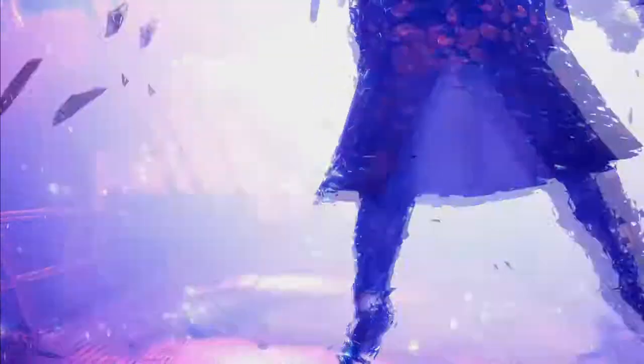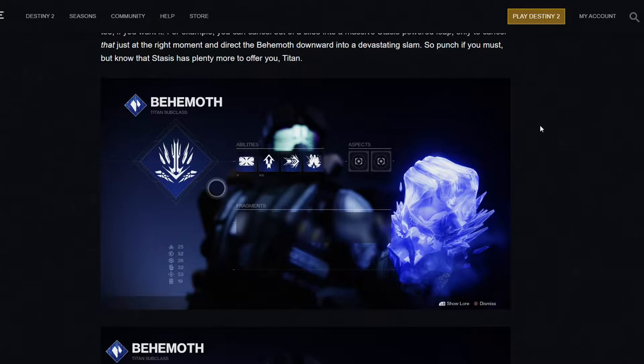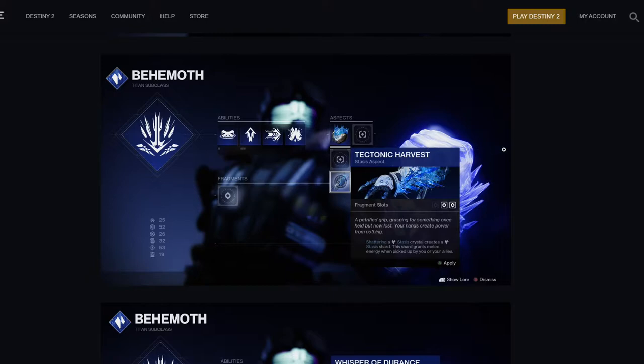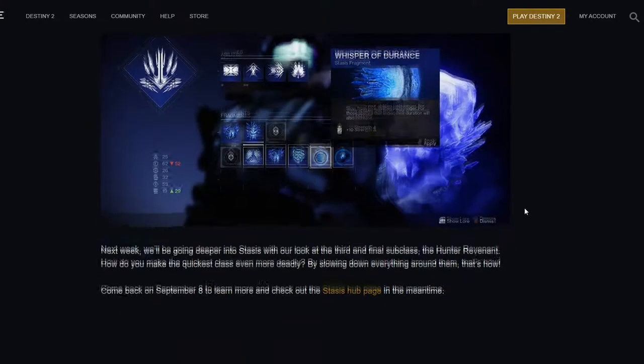I'm going to cut the trailers and gameplay just to show you guys the initial skill tree that the Titans are getting. You can see they have the shield, their jump, what I'm guessing is a melee, and then a grenade. Like the Warlock, there are aspects and fragments — aspects are the minor abilities and buffs you get in the tree. One aspect reads: shattering a stasis crystal creates a stasis shard, and this shard grants melee energy when picked up by you or your allies.